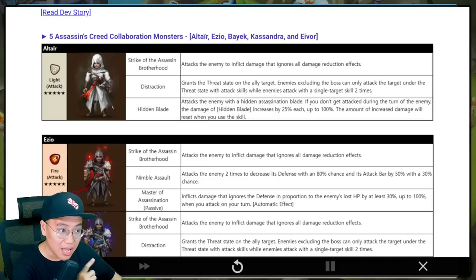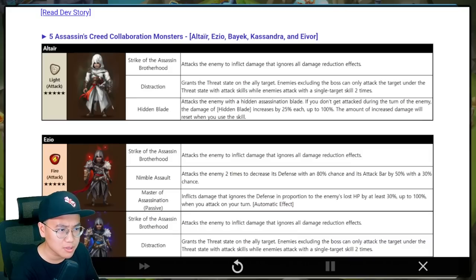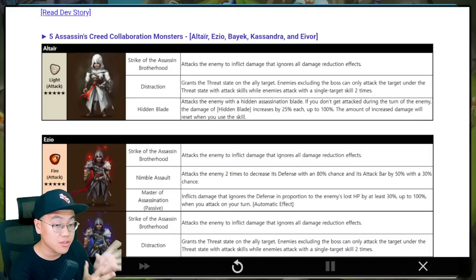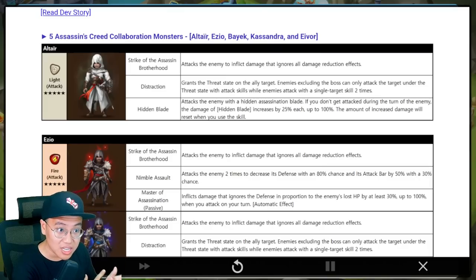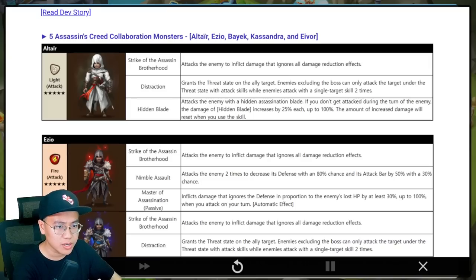So we saw the light one already. The light one is pretty much a single target damage dealer that can kind of put the threat from the enemy to somebody else so that he can survive and do big damage with skill 3. Not too excited for that. I'm not sure if the unit is even good for R5 or PvE in general because you need to not get attacked by the enemy, and usually bosses can do AoE damage. So I'm not too sure about the light one.